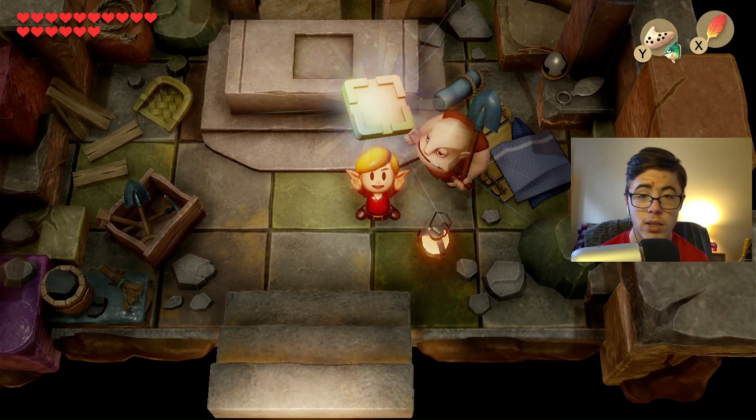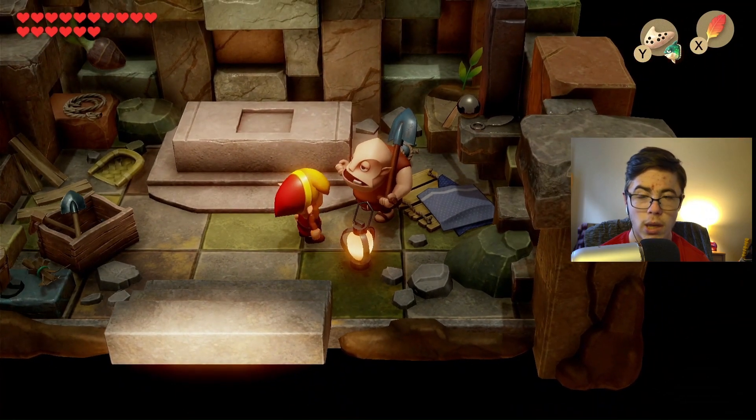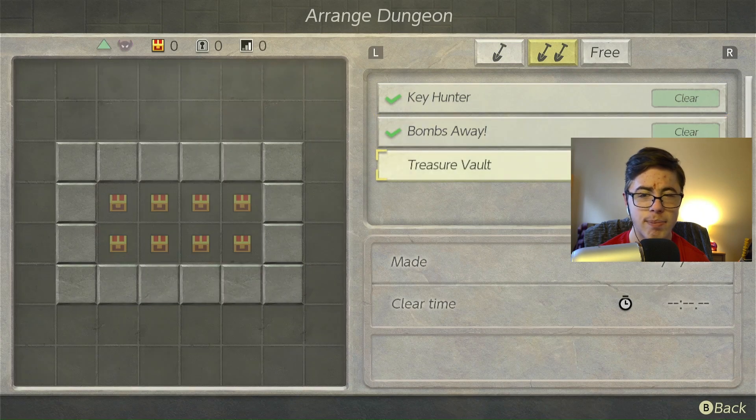We did that one — nice. Two chamber stones. Oh, the plus bombs effect — oh, I likey. Let's go and arrange and see what the next one is. What was the last one for double shovel? Maybe it is — treasure vault. Okay. I'll see you guys once I'm done arranging this one.